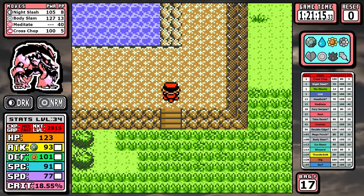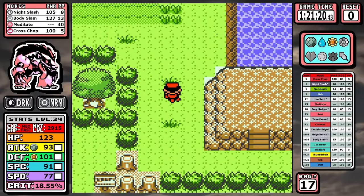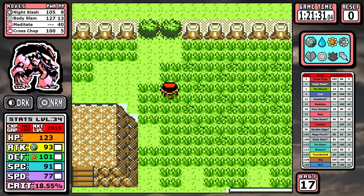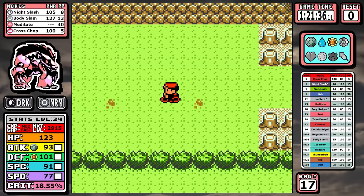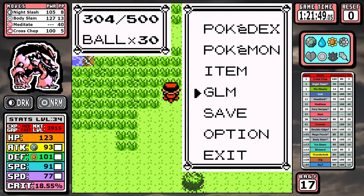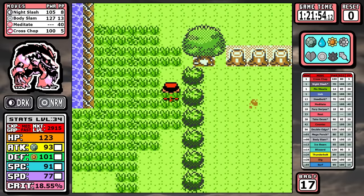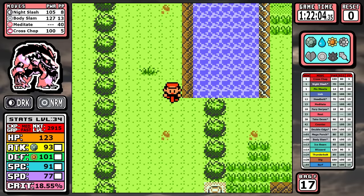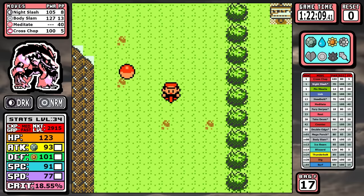Down in the Safari Zone, it's worth noting I'm skipping both the Carbos and the Protein. The Carbos could help in one specific spot and the extra power is always welcome, but when I was trimming down the fat to get the absolute fastest Obstagoon time possible, these are the little things I cut out to save whatever precious seconds I could and really push this Pokemon to its limit.